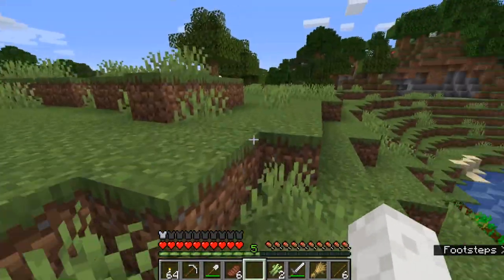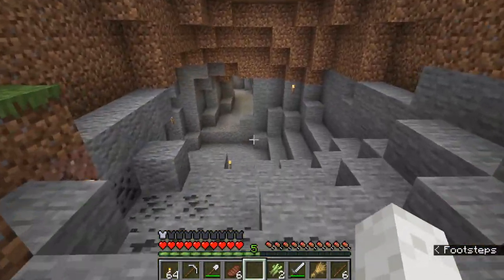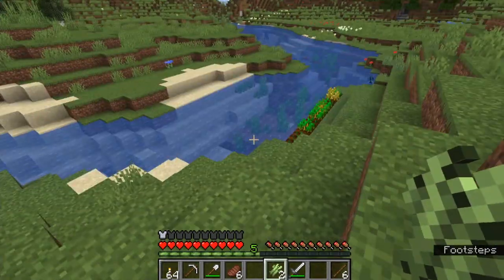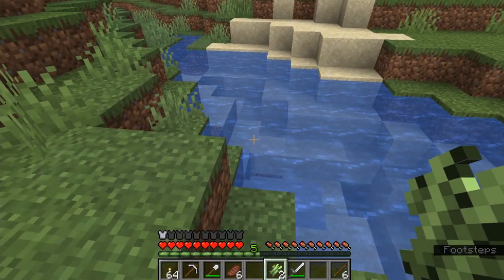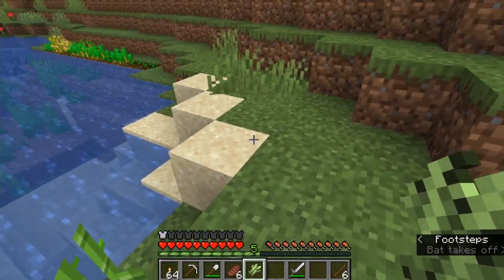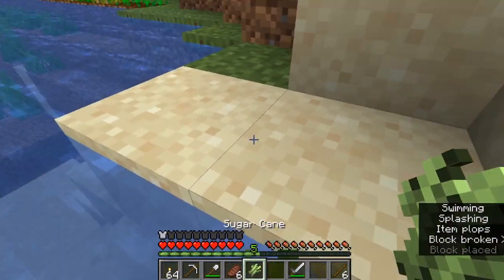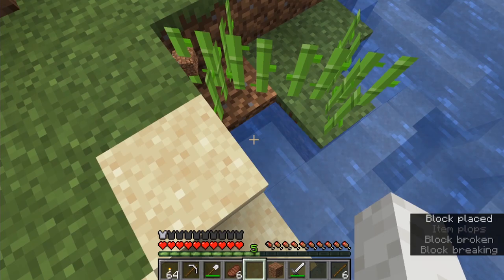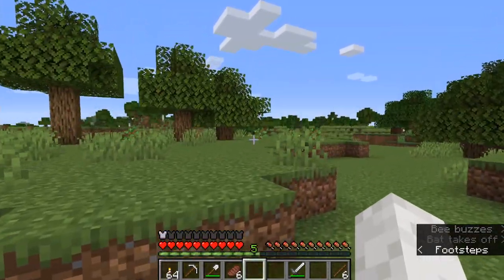Right now I'm just trying to teach you guys how to start off a world in a fairly decent way so you get a pretty good start at your survival world. Before I was interrupted by a creeper, I was going to show you guys how to plant sugarcane. Sugarcane can grow on dirt and sand. If you place it directly next to water, it'll grow — it won't grow anywhere that doesn't have water next to it. It doesn't have to be a source block either. So we're going to plant some sugarcane here, and that'll be useful for later when we get to enchanting and other things.